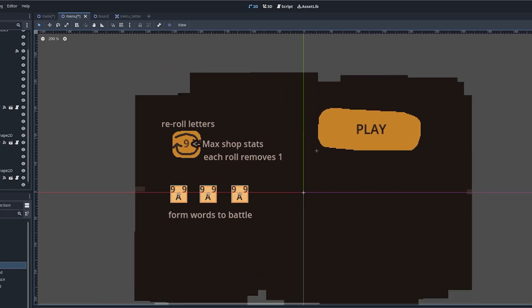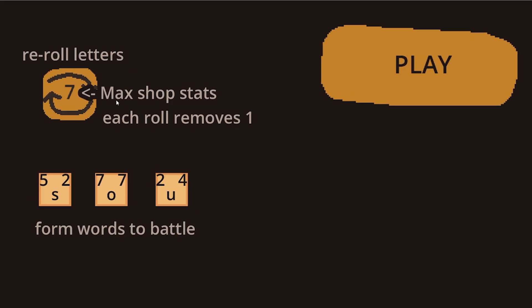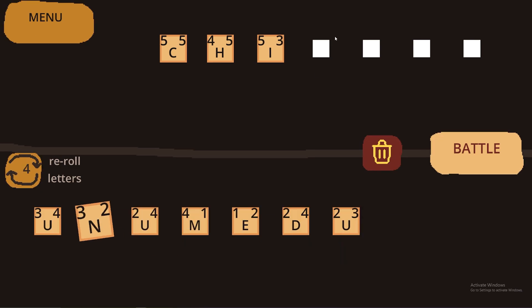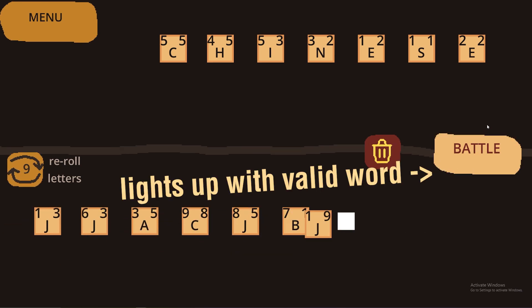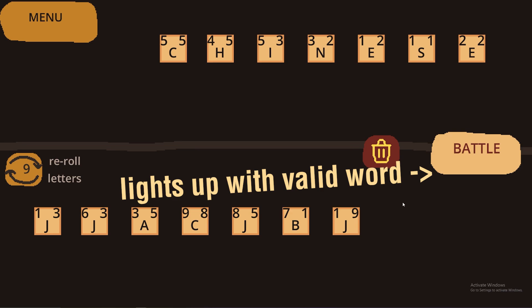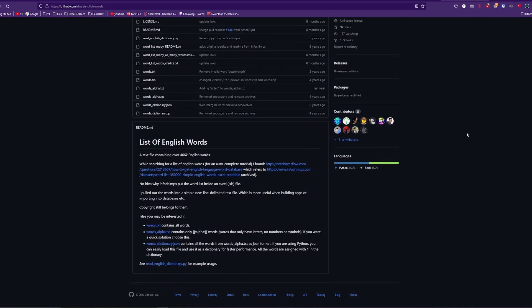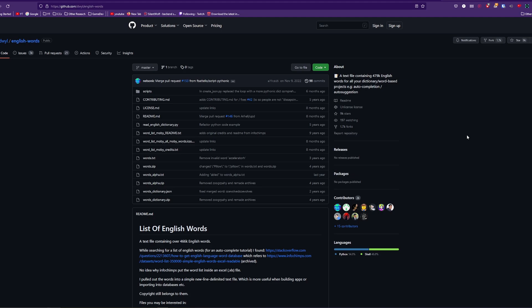Starting my second day off, I started by working on making a menu. Right now it's just a play button and a little guide. This guide's refresh button actually works, and it makes a new proper three-letter word every time you press it. I then worked on making the proper word checking system, so you form the word on the top row, and when it's a valid word the battle button on the right lights up and you can battle. This is done by checking a word JSON dictionary that I got online. There can be some weird words sometimes, but I trust it.